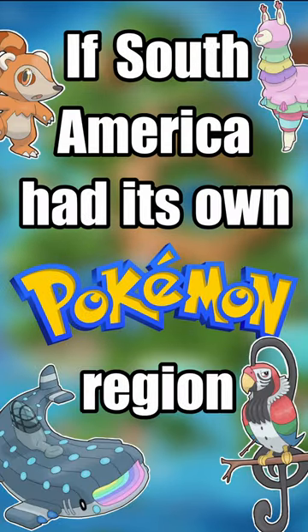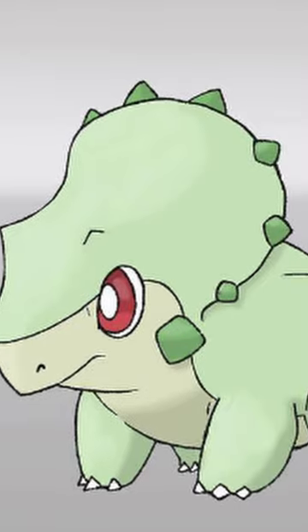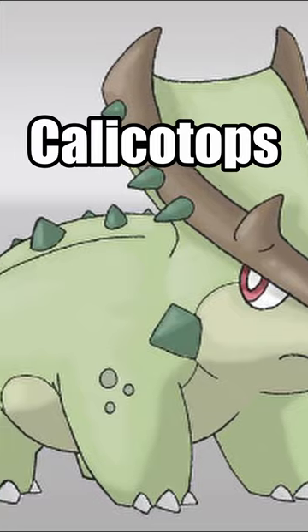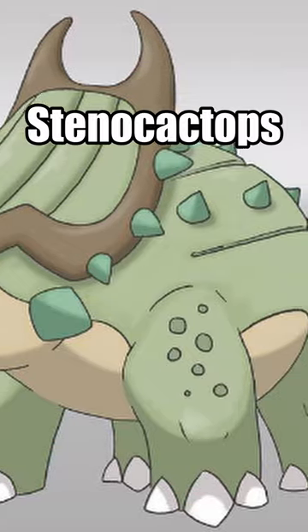If South America had its own Pokemon region. The grass starter is Floratops and is based on a Ceratopsian because this game is called Pokemon Future and Past. It evolves into Calicotops which has spikes along its back because its design is also influenced by a cactus. It then evolves into Stenocactops which is a grass and ground type.